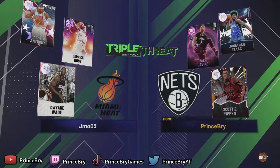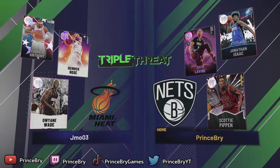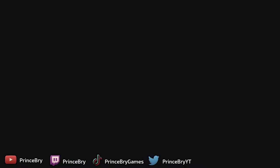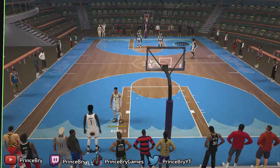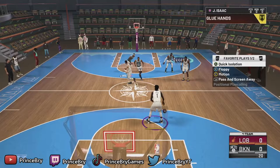We're loading into our next Jonathan Isaac gameplay against JMO03. He's got D-Rose, Dwyane Wade, and Carmelo Anthony. I'm actually looking forward to doing a gameplay on that D-Rose card — I know he's about to be a dribble demon, and his jump shot is really quick from what I've seen. But let's focus on Jonathan Isaac for this gameplay.